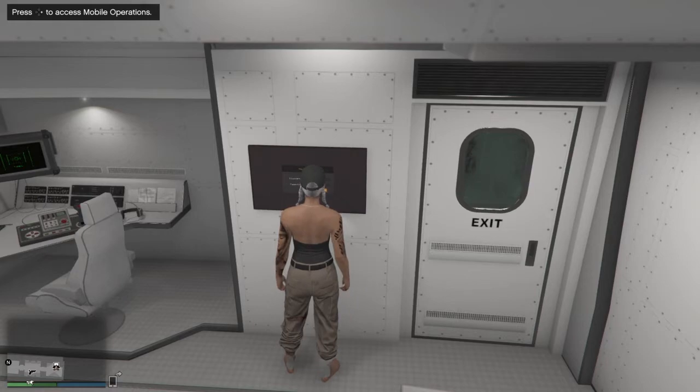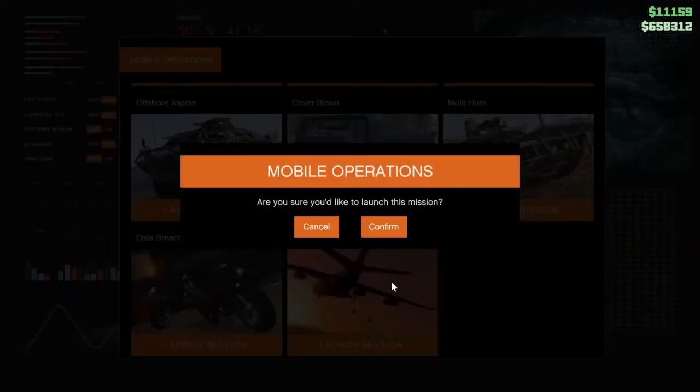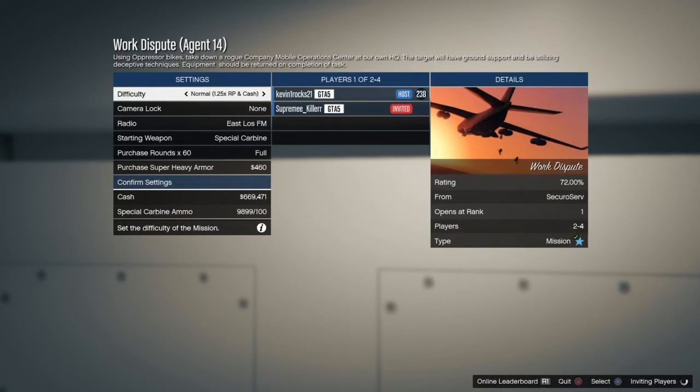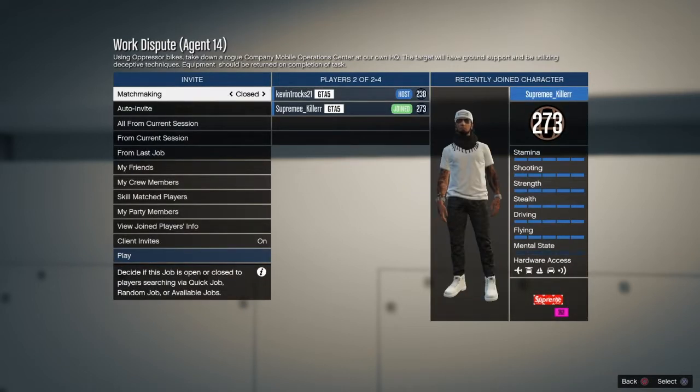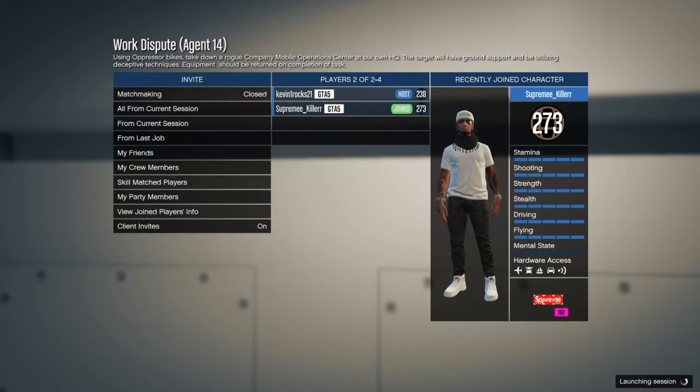Now that I completed the mission, go to your screen back here in your MOC. The mission is now unlocked — start it up. You have to be with your friends. There are two ways of doing it: either you start up the mission and you get the black joggers, or your friend starts it up and you get the red joggers. So if you want the red joggers, your friend has to start it up and you join. If you want the black joggers, you have to start it up. Shoutout to my boy Supreme Killer, I'll put his link in the description.